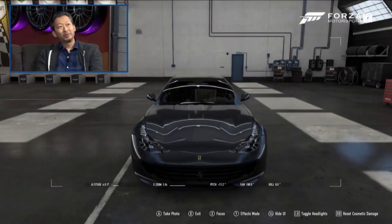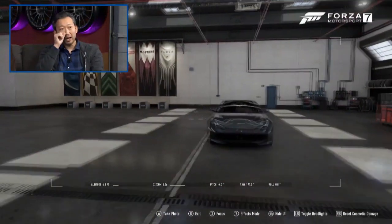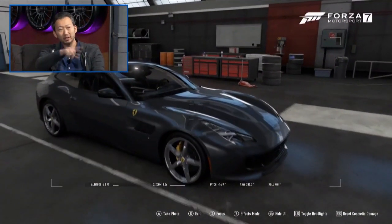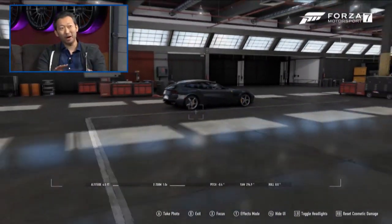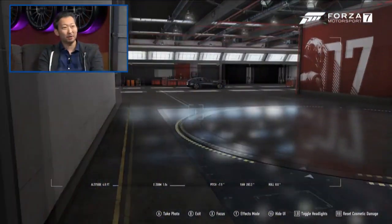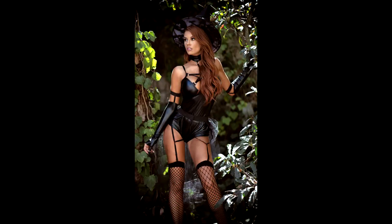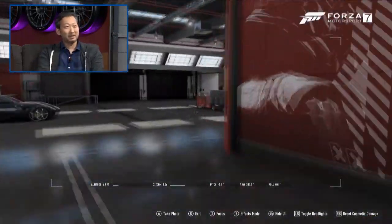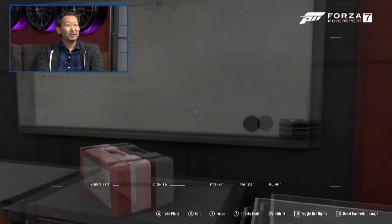You can now explore and photograph the garage space that we've been working out of for about two years now. Turn 10 has also said that even a full field of 24 cars in hoppers will load up to 30 seconds faster, hopefully allowing players more time to choose a car in between races — which is a huge problem for friends of mine like Old Bill Speed, who seemingly never picks the right car due to the time constraint.